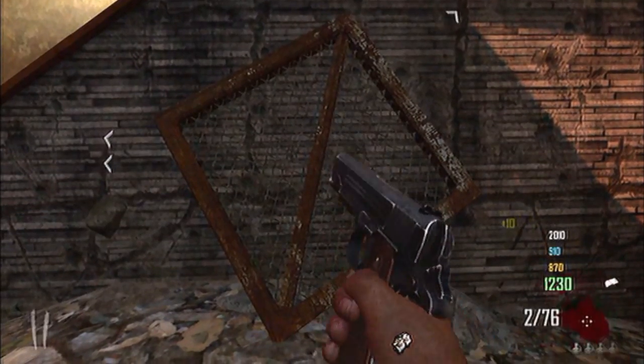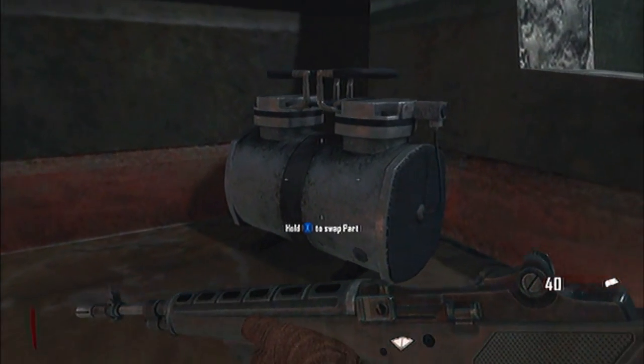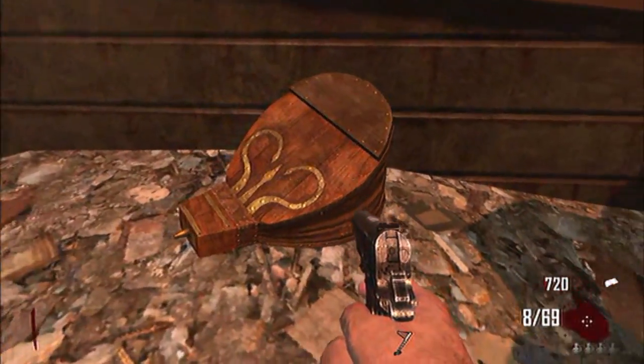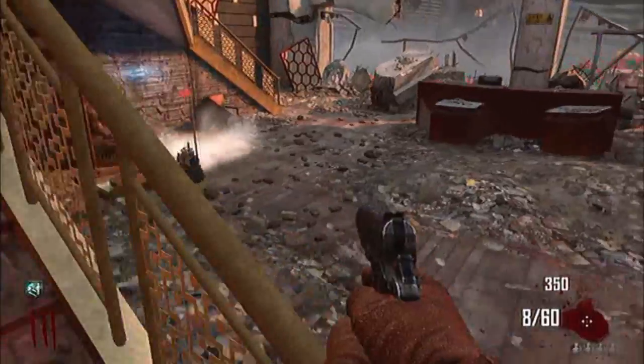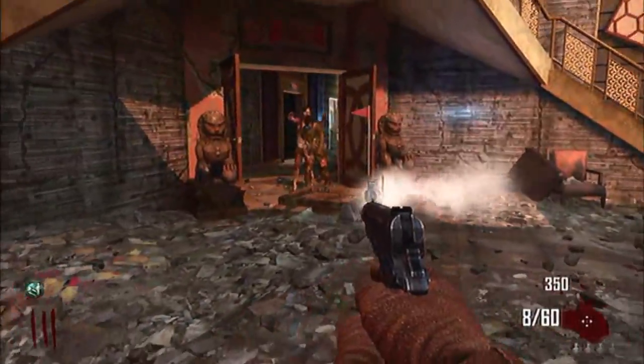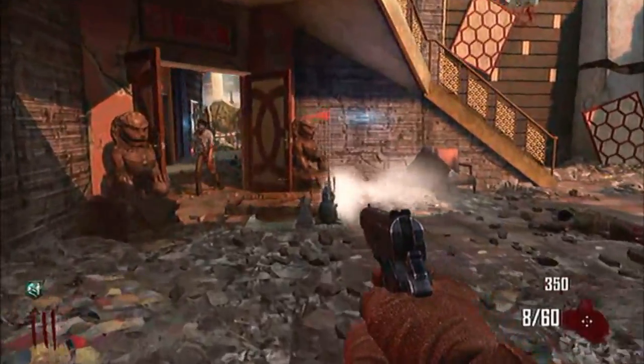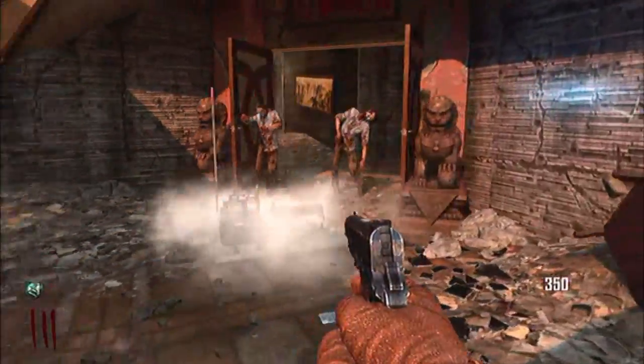To build it, you will need a metal grate, an air compressor, a flag and a set of bellows. Once crafted, the Tramplestein can be placed and will launch zombies who walk on it as well as players. For this reason it can be used to access areas of the map previously inaccessible.